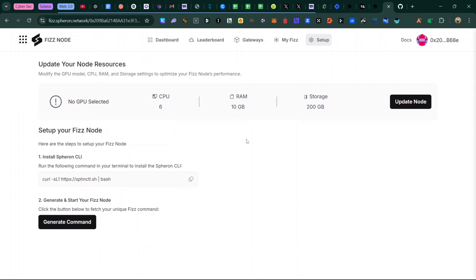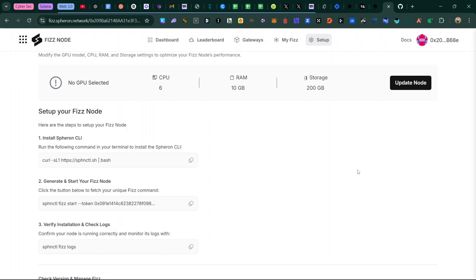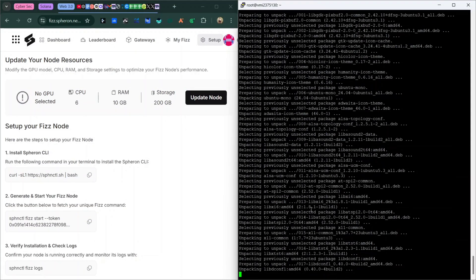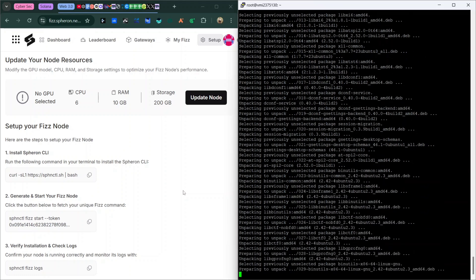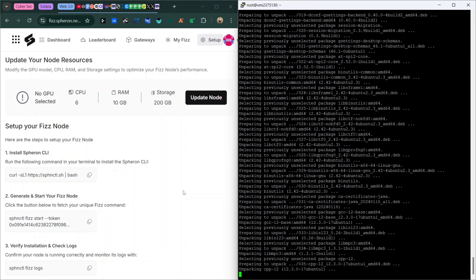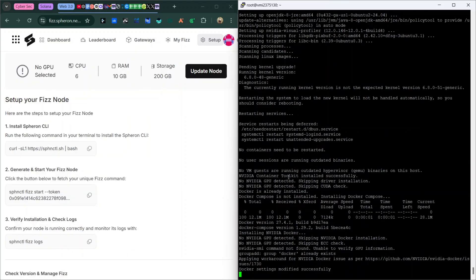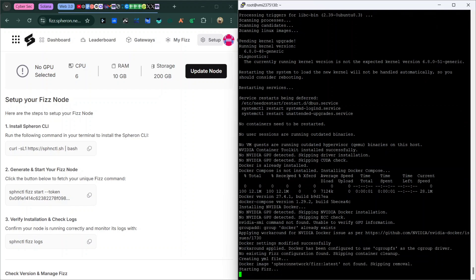Click Generate Command and confirm with your MetaMask wallet. These are the commands you actually need to set up your node — not what the official guide says about installing extra stuff. Copy and paste the first command to install the Sephoria CLI and wait for it to load. Then copy and paste the second command to generate and start your Ferron node. This step requires patience — it can take 20 to 40 minutes, so just wait for it.